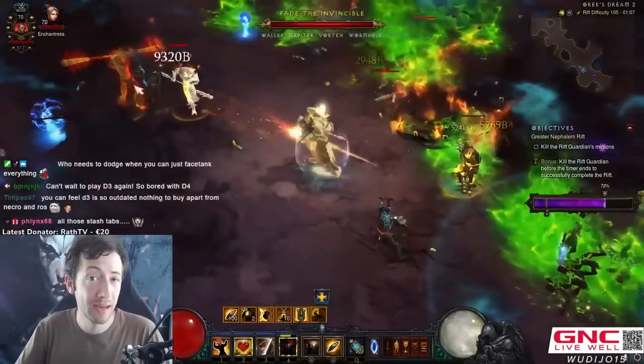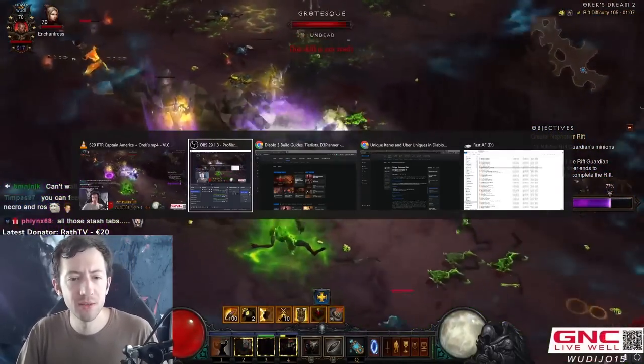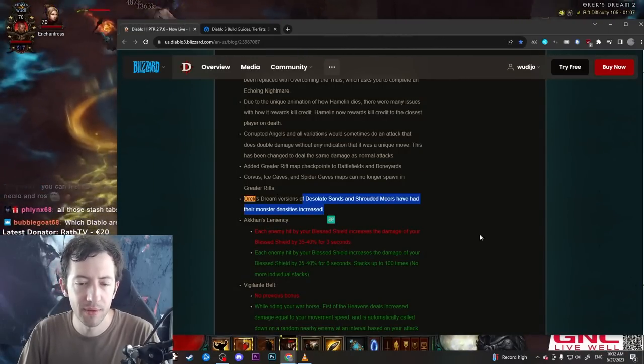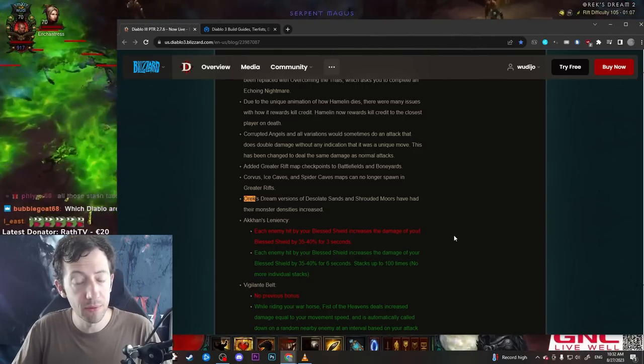Hi everyone, I'm back with another video from the Diablo 3 Season 29 PTR. This time I want to show off the new Aurex Dream. You might have seen this in the patch notes — they have buffed Aurex Dream a little bit, mostly buffing Desolate Sands and Shrouded Moors with more density, which were the two weakest maps of that Greater Rift type.